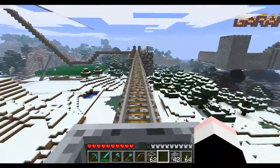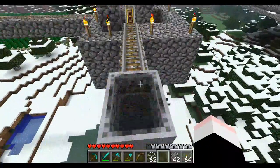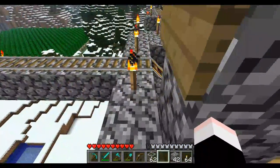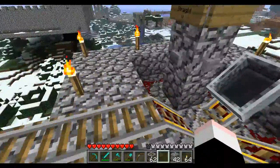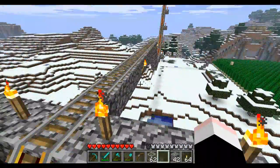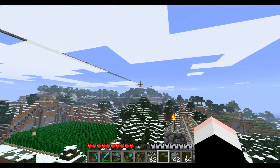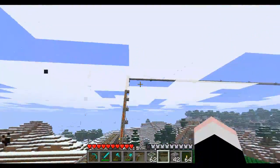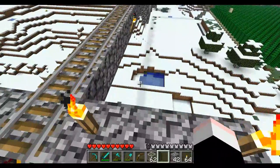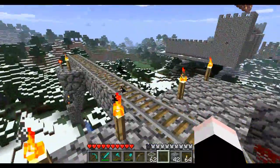I have a junction coming up. I want to get off so I can show you this — these switches let me change which direction I go. One track goes a very, very long way to another building I have, and I'll show you that on another video if you wish. This other track goes to some more mob stuff, which I'm going to show you in a second.